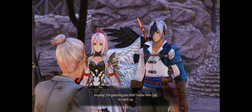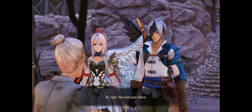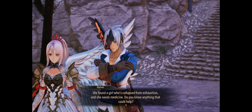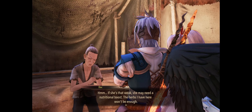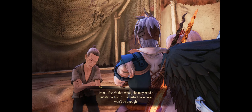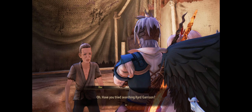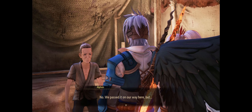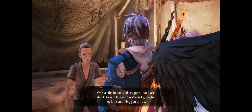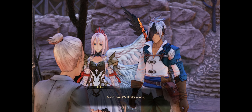We need your advice — we found a girl who's collapsed from exhaustion and she needs medicine. If she's that weak, she may need a nutritional boost — the herbs I have here won't be enough. Have you tried searching Kirt Garrison? We passed it on our way here, but with all the Renan soldiers gone, that place should be empty now. If we're lucky, maybe they left something we can use. Good idea — we'll take a look.